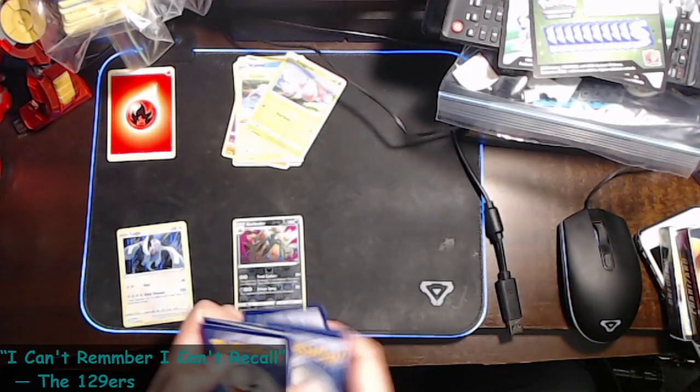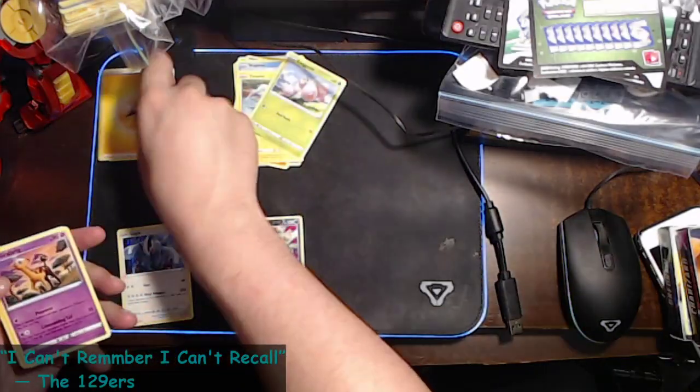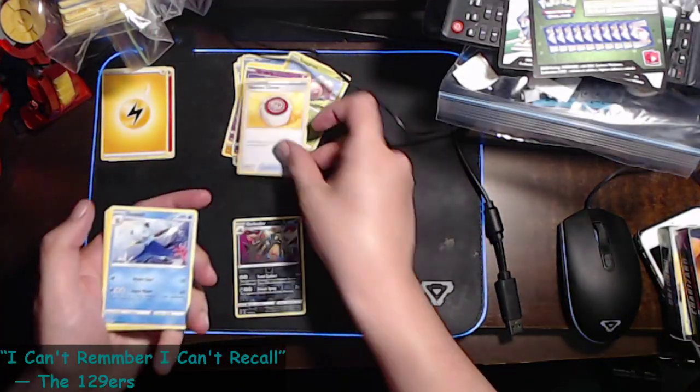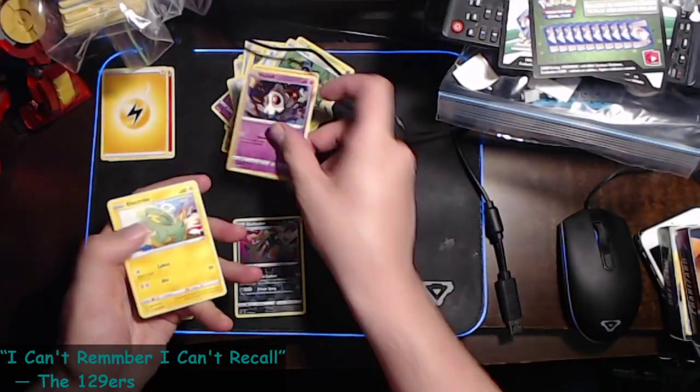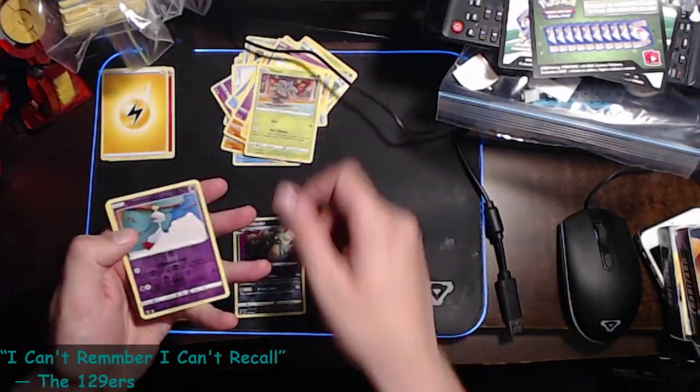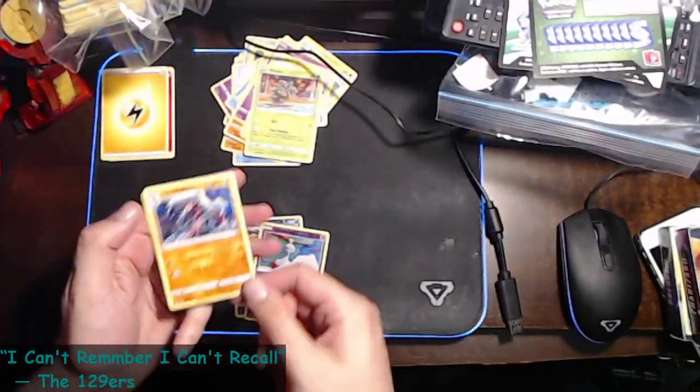Two, three, four — I don't want to hide Beldrum anyway. We've got a Lightning Energy, a Xerneas, Mime Jr., a Drilbur, a Beldrum, a Flabébé, a Duskull, an Electrike, a Pineco, a reverse holo Chimecho, and Lycanroc.